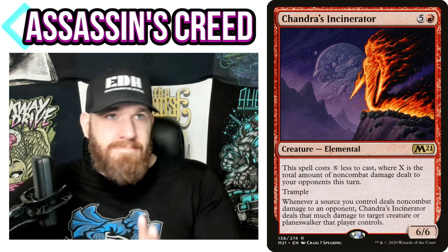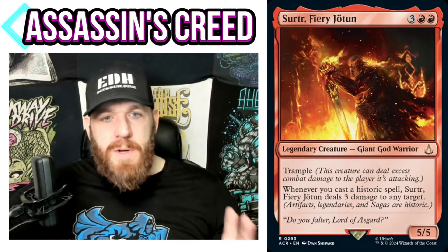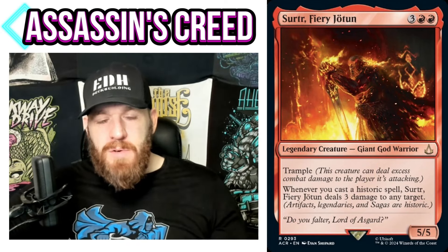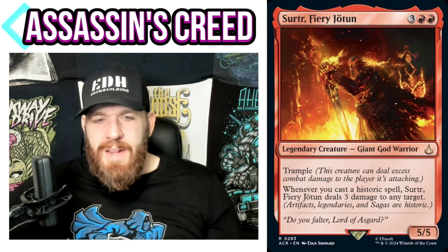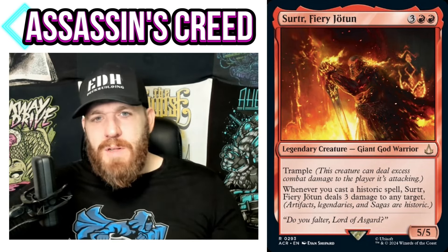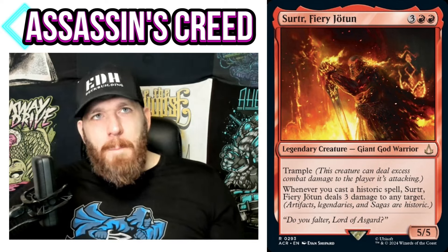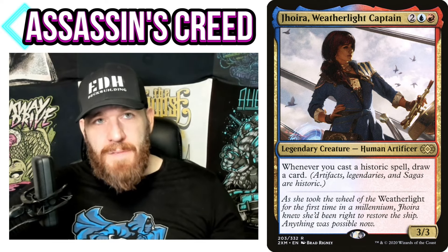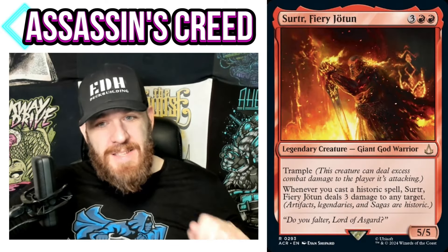In the non-combat damage theme, if I have Chandra's Incinerator, I can shoot my opponent instead of targeting their creature — great value. Historic covers artifacts, sagas, and legendary permanents, so you can go any of those themes or all of them. Just throw in really neat artifacts, sagas I like in red, and legendary creatures or enchantments — even planeswalkers count since they're legendary. Every time you play them, you deal 3 damage to any target. This will also likely go in the 99 of artifact decks, especially Jhoira decks casting zero-mana artifacts.